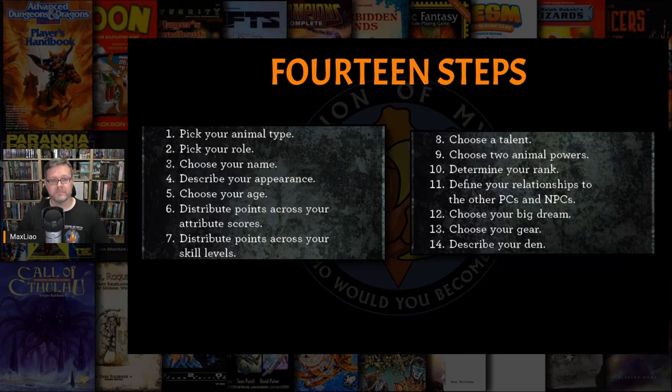First, pick the animal type. Then pick the animal role. Choose a name and describe the character's appearance. Choose the character's age. Distribute the attribute dice based on the age. Distribute the skill dice based on the character's age. Choose one talent based on the role. Choose two animal powers based on the animal type. Determine the character's rank within the animal tribe based on age and role. Define the character's relationships with other PCs and two NPCs. Choose the character's big dream. Select the character's gear based on the role. And describe the character's den — the character's home in Paradise Valley.